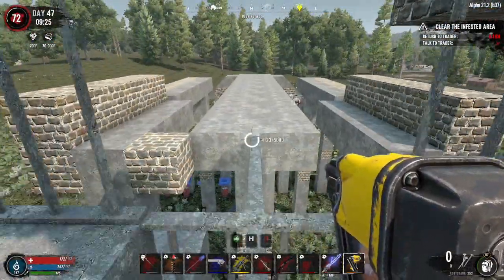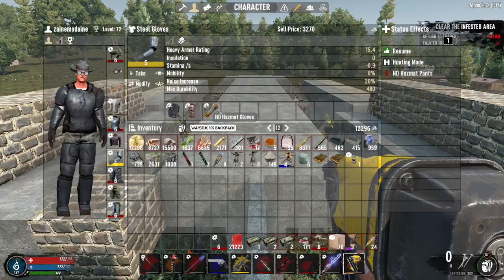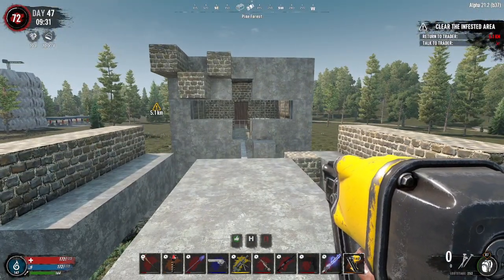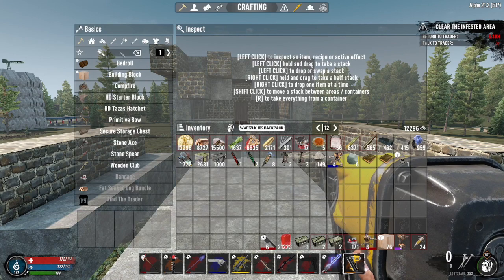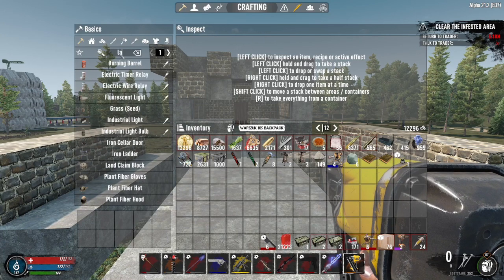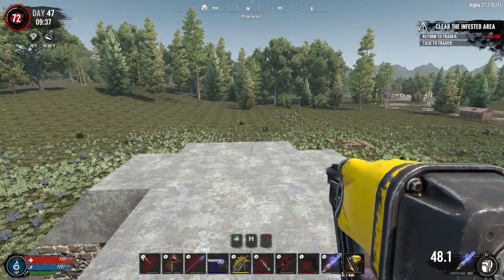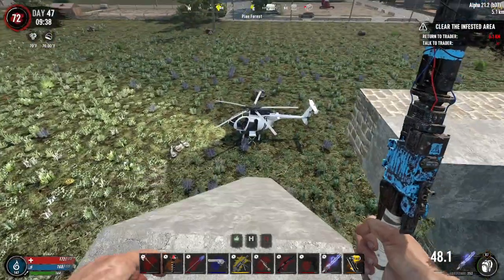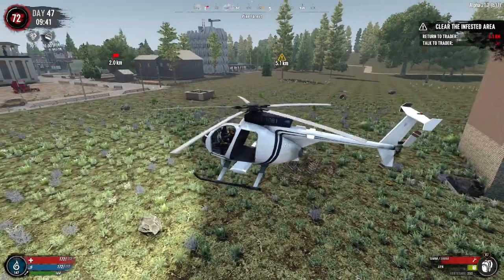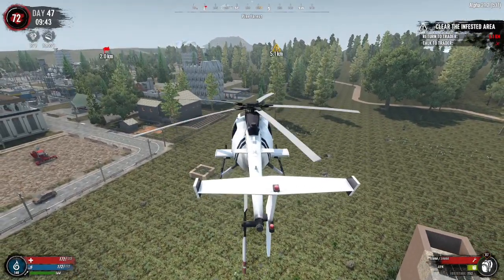The reason why we crafted the HD hazmat items is so we can go into areas that are heavily radiated. We need to make another one of those — I want to be able to move around stuff at the new horde base. Land claim, land claim — there we go, craft all. I believe I have everything we need. If not, I'll helicopter back. There are heavily radiated POIs that have lots of yield as far as items go.